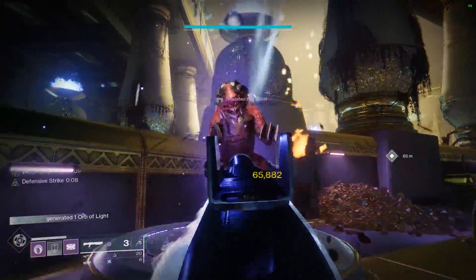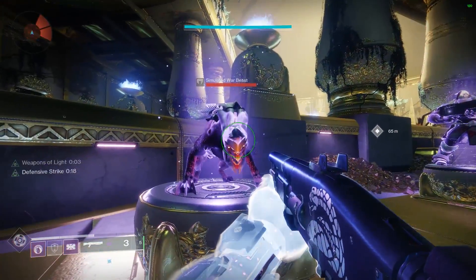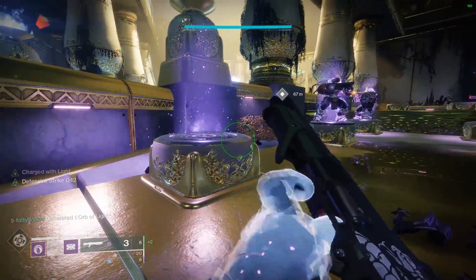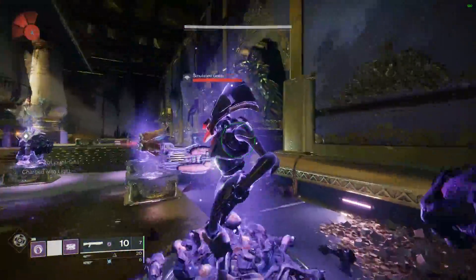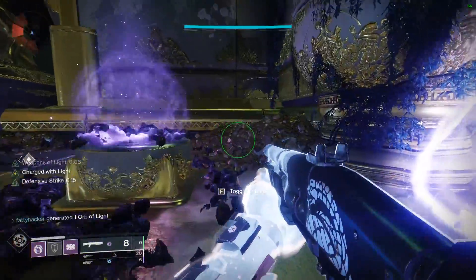I wanted to take it a step further and see how much we can get out of it. On the Hunter, it's already extremely easy to get your melee back using Gambler's Dodge, so I figured it wouldn't be much use there. On the Warlock, there aren't any super strong melee builds either, and the builds that use Winter's Guile I don't think would really benefit from having a charged melee. On the Titan however, there is a way to get your super in 25 seconds while also maintaining nearly infinite shotgun ammo.